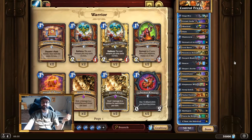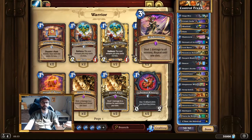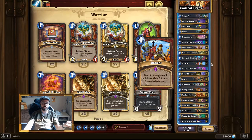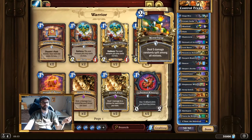Besides card draw, as a Control Warrior we of course run a lot of removal. The first thing that comes to mind is Minefield. Minefield is kind of slow in the current meta, but on turn 2 you can take out pretty much every board with it — there's going to be a 1/3 and a 2/2 maybe on the opposing board and Minefield will handle that. Also, Minefield nicely synergizes with Bladestorm, Lord Barov, and Rancor, which is very valuable. I think Minefield is a 2-of in pretty much every control warrior deck.